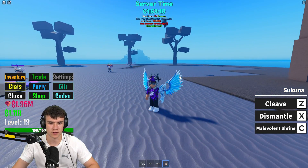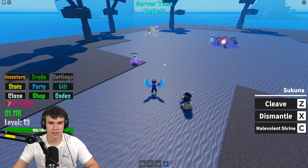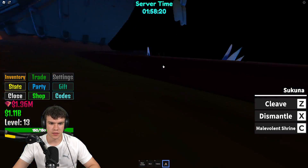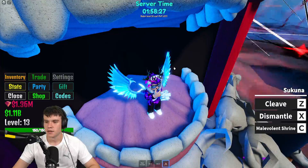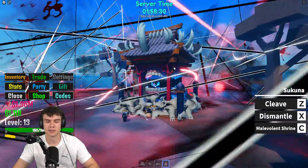I'll be showing you all the different attacks. Z is the Cleave ability, X is Dismantle, and C is Malevolent Shrine — it brings out this thing which looks crazy. That is pretty much Sakuna for you all. Like and subscribe for more!